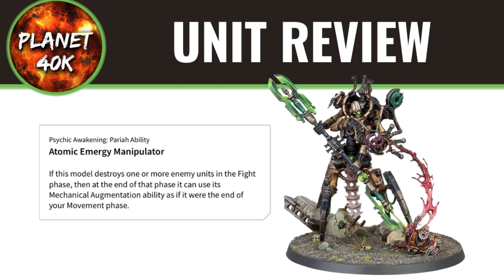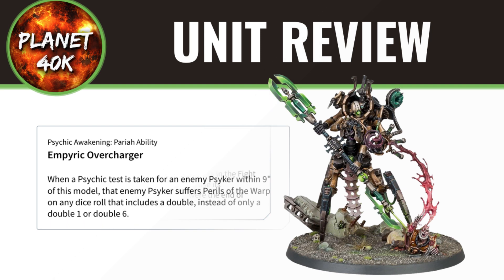His third ability, Atomic Emergy Manipulator, lets you use the Mechanical Augmentation ability again if he destroys a model in the fight phase. In practice you're rarely going to see this, because by the time he gets into combat and kills a unit, you should have already buffed all your Warriors and Immortals — and units can only carry one augmentation per squad for the entire battle. His fourth ability, Empiric Overcharger, causes enemy Psykers within 9 inches to suffer Perils of the Warp on any doubles, not just 1s and 6s. It's a nice little anti-psyker tool, especially since Necrons don't have much anti-psyker capability — though the 9-inch range is limiting.